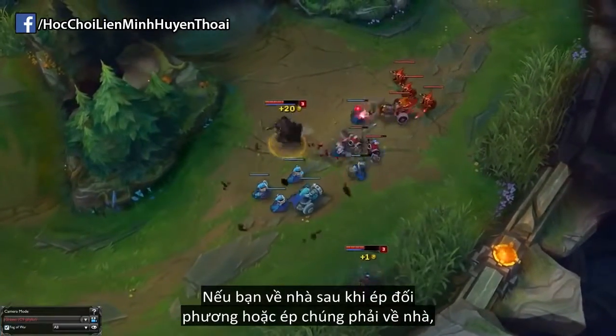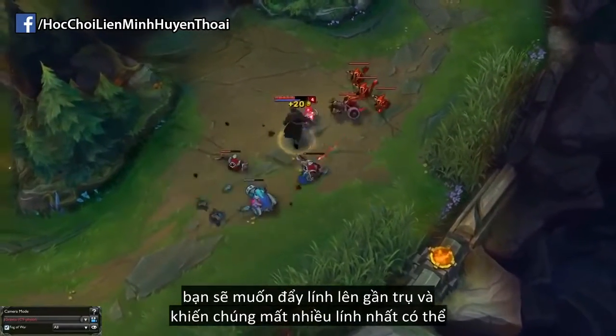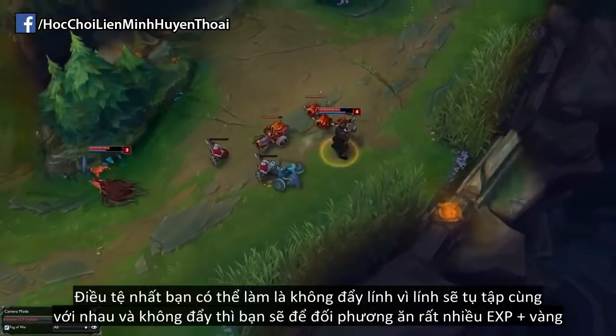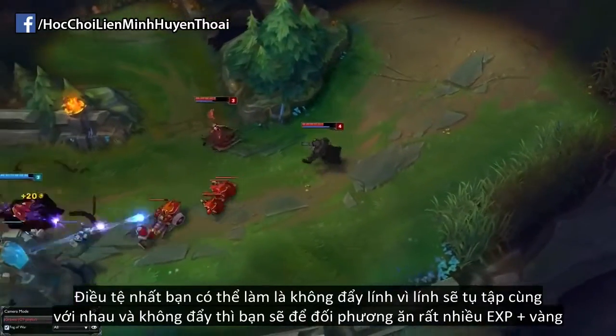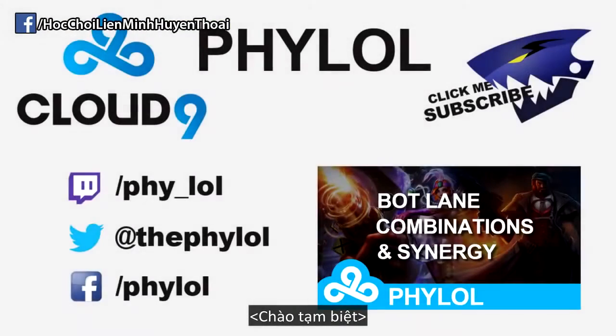If you base after - either you kill your opponent or you force them to leave - you want to push that wave into tower and make them miss as much CS as possible. The worst thing you can do is not push it, because a wave is going to build up with that wave already there and another one coming in, and you'll give them all this experience and gold from those built-up waves without getting any advantage from forcing them out of lane. These are the basics of wave control and freezing. Just try it in your next game and I promise you you will see a bigger difference between how strong you are and how strong the enemy AD is by the end of the lane phase.